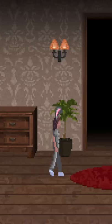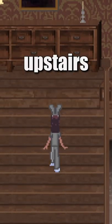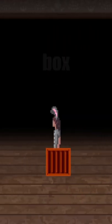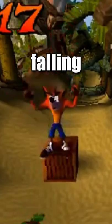What's in this strange box? Well, if you interact with all of the plants in the manor and then go upstairs, you'll find the box. Jumping on the box reveals that it's a Crash Bandicoot easter egg, with a bunch of Wumpa fruit falling out.